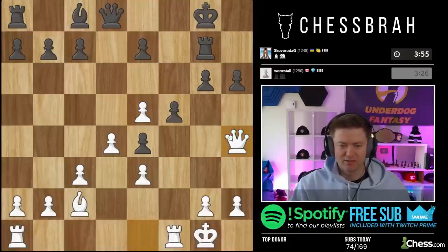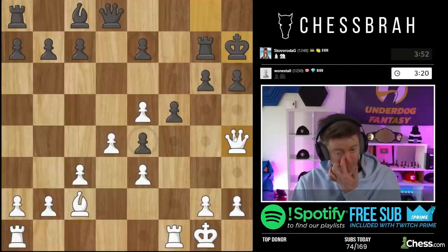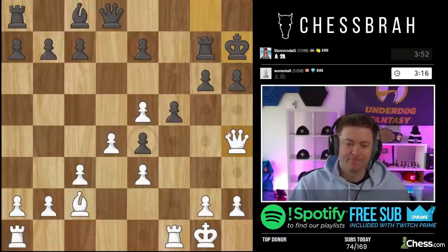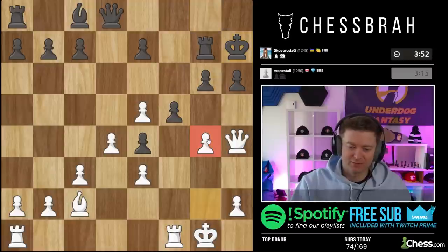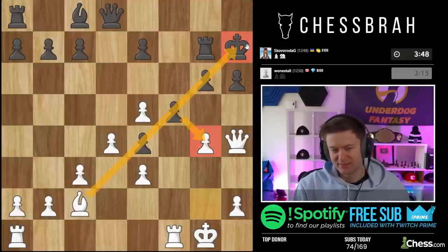Take with the f-pawn as usual. He's definitely intending this move, but I don't think it's that scary. In fact I'm going to play g4 to try to open up this diagonal. E6 actually loses his queen — which is a little unexpected, you know. On e6 it looks like a normal move honestly, but it doesn't quite work.